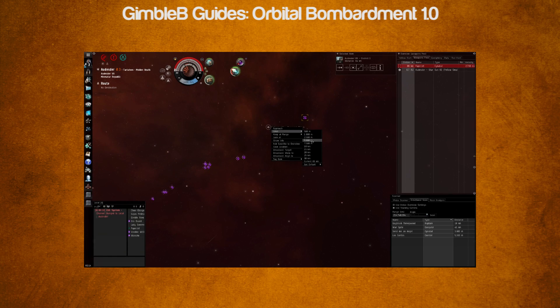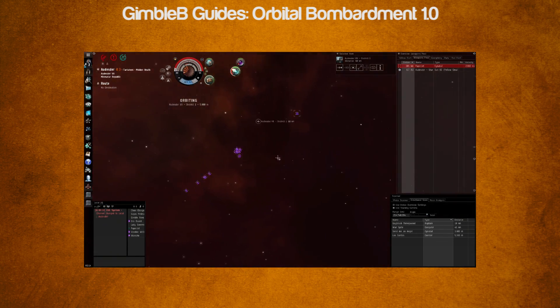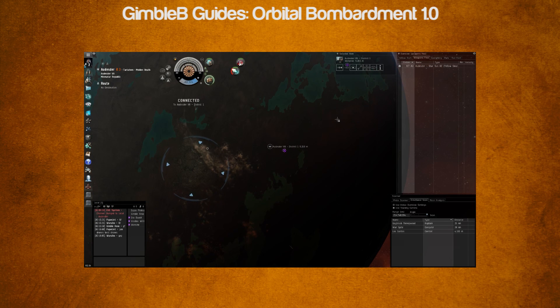Once you're above the district, you'll need to stay within 10km of the beacon, but I'd recommend orbiting at 5km. When the battle starts, you'll be given an option to connect to the district by clicking on the planet. Once connected, you can see orbital strike requests and simply need to fire once with your group of guns at the new target.